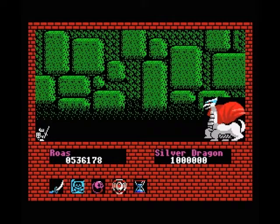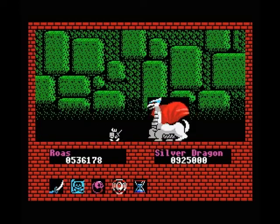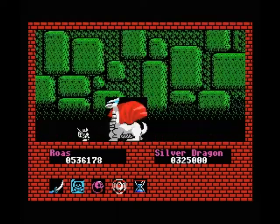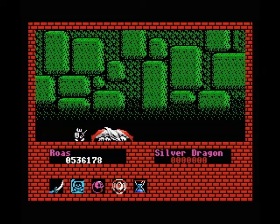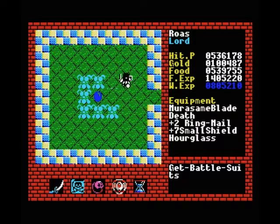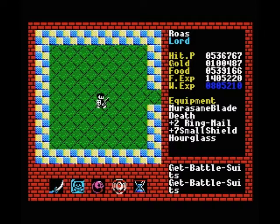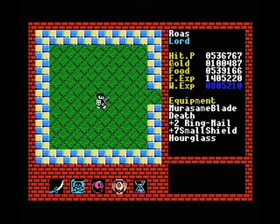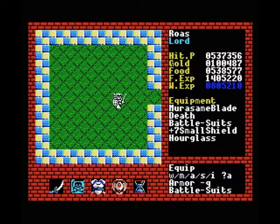And another boss fight. I think this is the silver dragon. As you can see, our magic has gotten a lot stronger, so we're not nearly as close as before — we can easily kill him now, just because we upped our experience a little bit more. A battle suit! I think that's an improvement. Battle suits are the best armor you can get, so we will go straight for that. Look at him — now that's what I call a battle suit. He's got a little winged helmet and everything, that's cool.